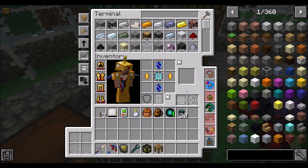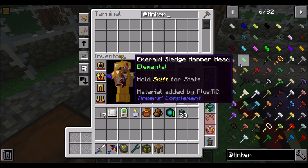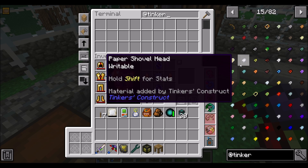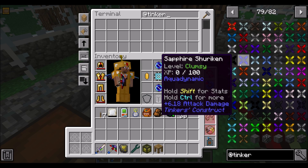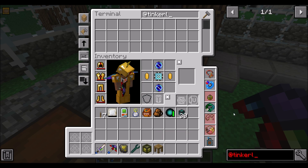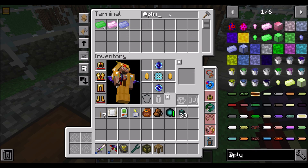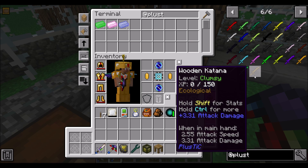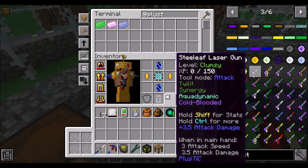So what I want to do now is make a nice ranged weapon, and I want to try something new, which is always a little dangerous. There's some kind of Tinkers mod in this pack - I'm not entirely sure which one it is - that adds other kinds of stuff to the pack. Something adds laser guns. Plus Tick - that's what it is. So this mod adds katanas and laser guns, and I've been told that these things can be pretty powerful if you make them right. Let's look at laser guns a little bit.